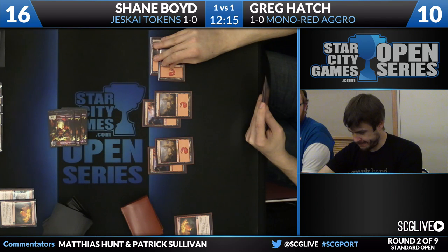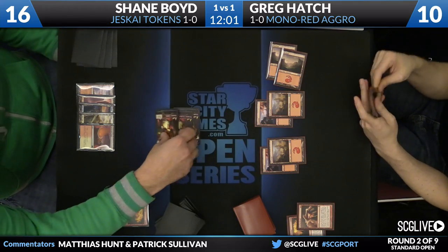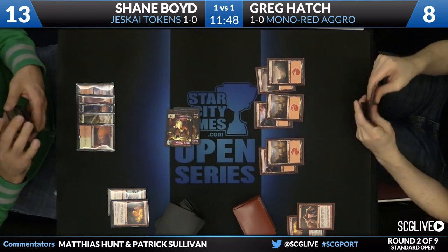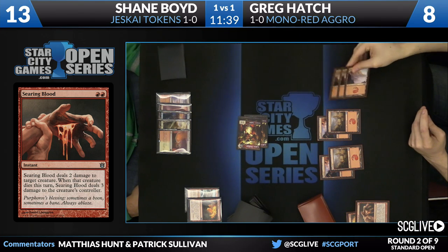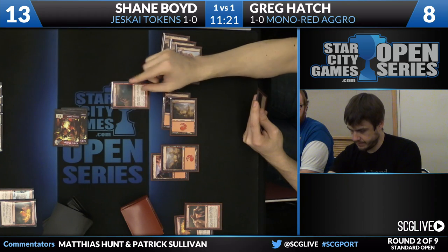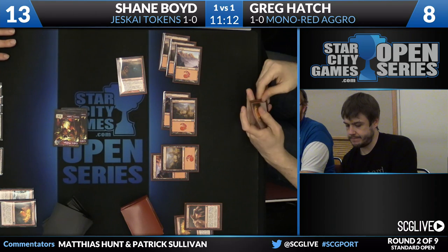One card that fulfills the flood-hedge role in current Standard red decks is Firedrinker Satyr, but that's really hard to rationalize in a world of Raise the Alarm, Hordling Outburst, and cheap removal. Greg draws Titan's Strength — the pieces just don't seem to be working together. A Searing Blood hits one of Shane's tokens. The only thing saving Greg is that Shane's hand is weird right now. Greg is at eight, Shane at thirteen with two 1/1s and Jeskai Charm in hand. Stormbreath Dragon from Greg plays around the Jeskai Charm but will probably just eat an End Hostilities.